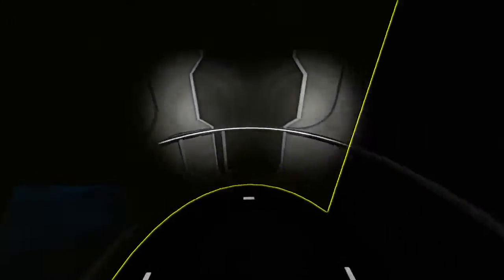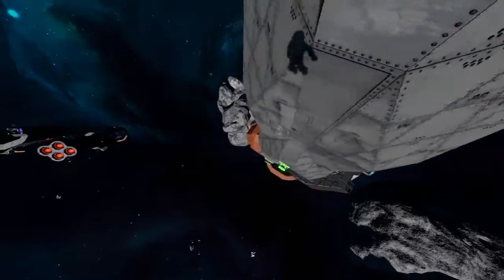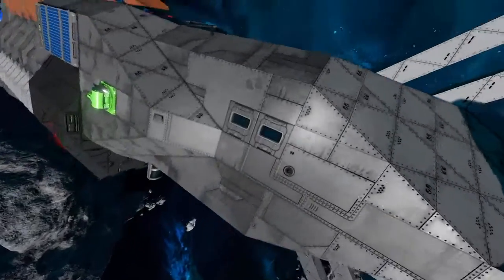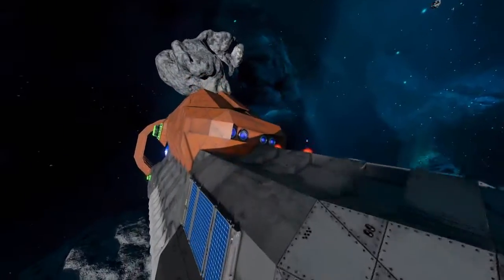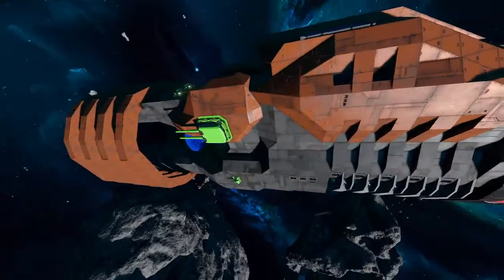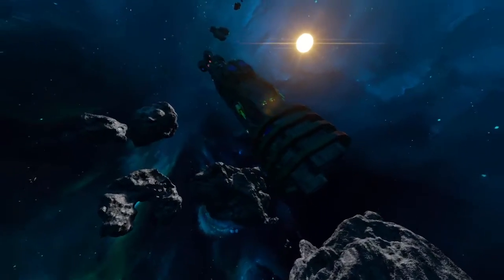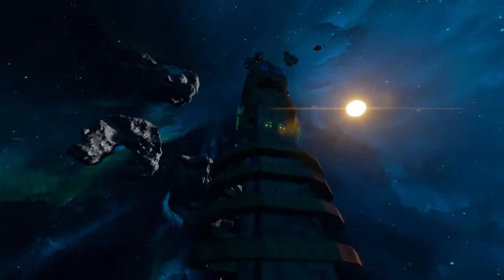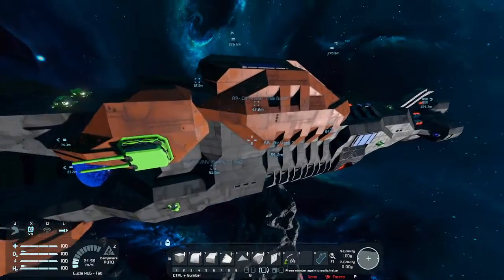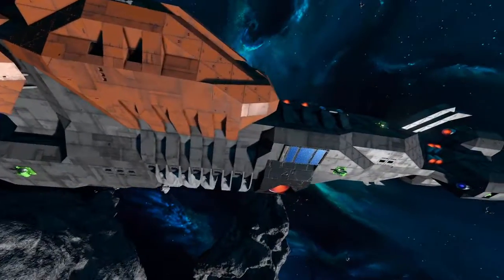Going all the way down, similar to my old ship, we've got the exit right out the back. So there are two entrances: one at the tail end of the CIC — which is very well protected, located somewhere in here — and then the bridge. There you have it: the chonky girl, the Liberty Cruiser. I'm going to call her the True North.